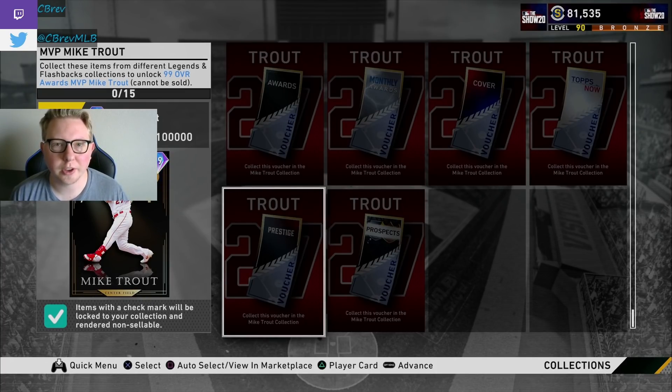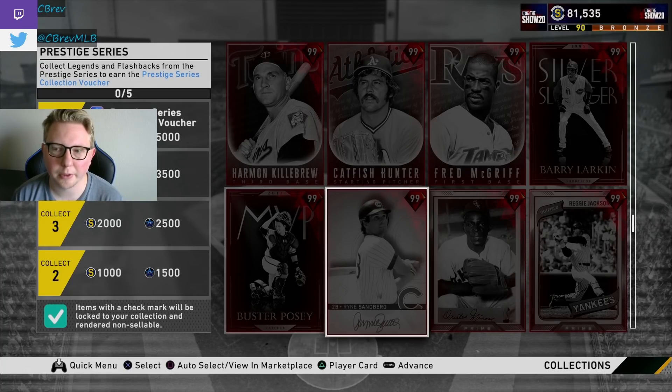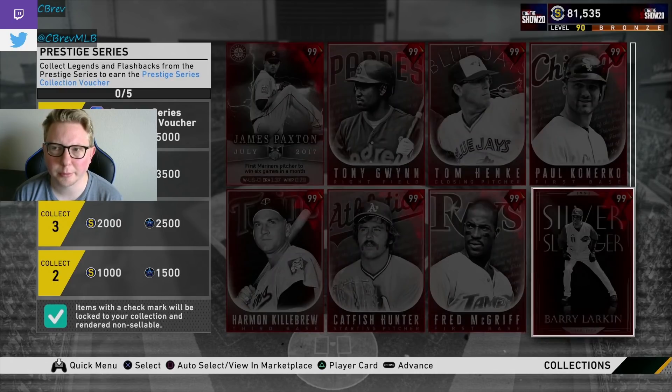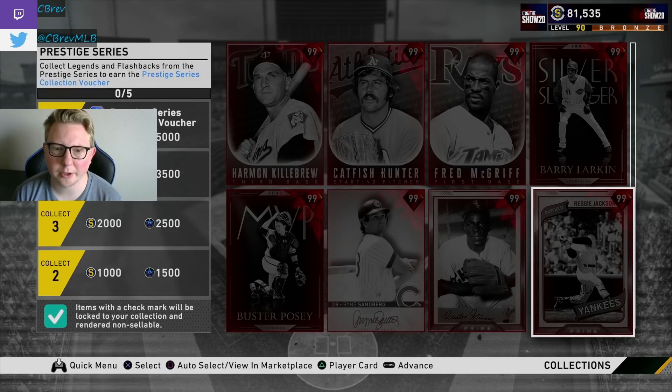Prestige cards are also a pretty big time sink. They do take quite a while — even the easy ones have like 80-hit requirements, and if you hit .333 that's still 240 at-bats. You do get a better card by the end of it, and depending on your level you could get free prestige cards — up to all five of them if you are level 95 prestige. The first free one is at level 5 prestige, which is after diamond.